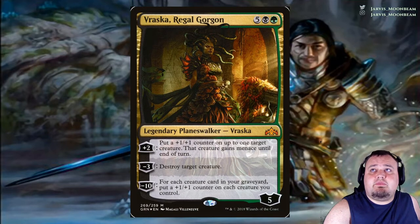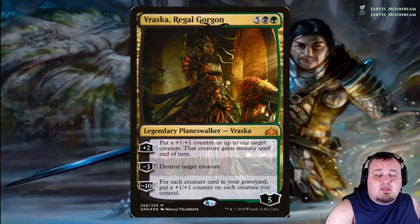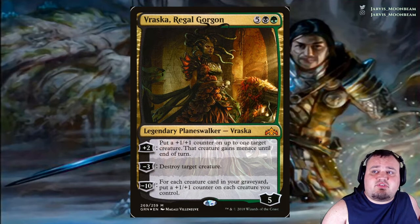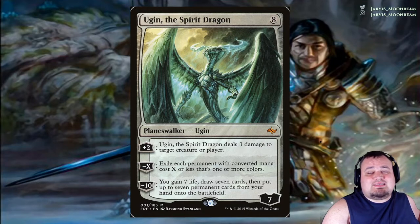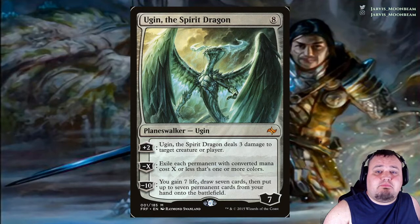Vraska, Regal Gorgon costs 5 black and green. Plus 2: put a +1/+1 counter on up to 1 target creature — that creature gains menace until end of turn. Minus 3: destroy target creature. Minus 10: for each creature card in your graveyard, put a +1/+1 counter on each creature you control. Ugin, the Spirit Dragon costs 8 generic. Plus 2: deal 3 damage to target creature or player. Minus X: exile each permanent with converted mana cost X or less that's one or more colors. Minus 10: gain 7 life, draw 7 cards, then put up to 7 permanent cards from your hand onto the battlefield.